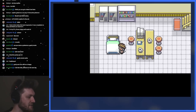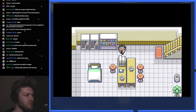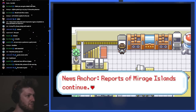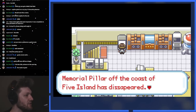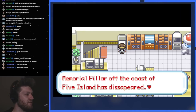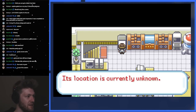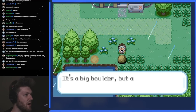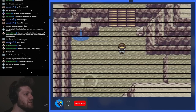We have six days left now. This is day two of seven. The TV is set to a news channel — reports of Mirage Islands continue. Memorial Pillar off the coast of Five Island has disappeared; its location is unknown. We get 10 more great balls. Oh, there's a rock. Something different.